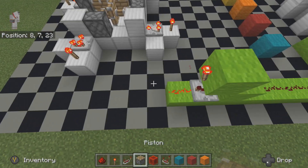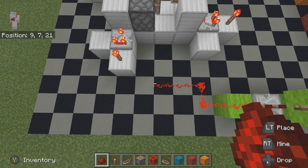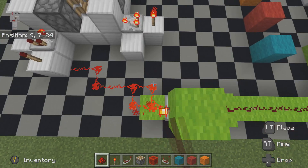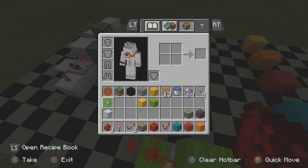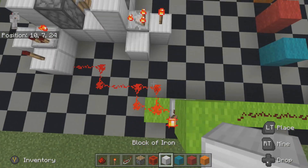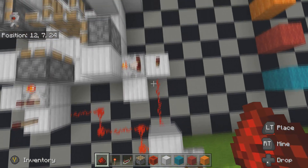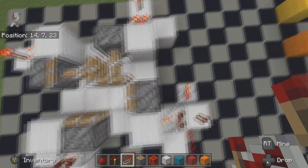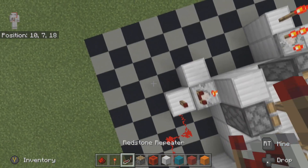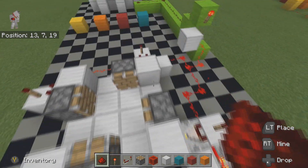We are then going to trail dust from here to all of the things. We actually need a block of our choice here to block off that signal, because we want it to come around like so — just to turn off every one of the redstone torches. I'm going to do the same for this side, so now all of your pistons should be off.